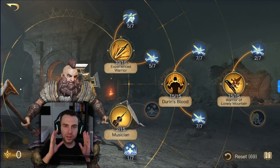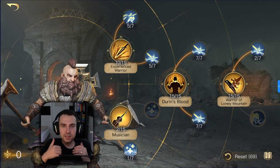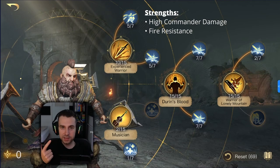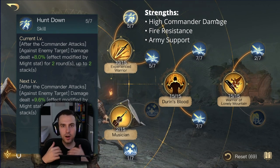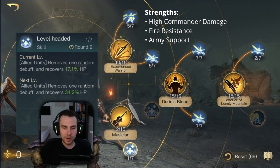Now let me explain what strengths Dwalin brings to the table. First, he has high commander damage. Second, he has fire resistance, which is exceptionally good against evil side. Third, he boosts his army — whether through Hunt Down's debuff so they deal more damage, or through the cleansing mechanic for better survivability.